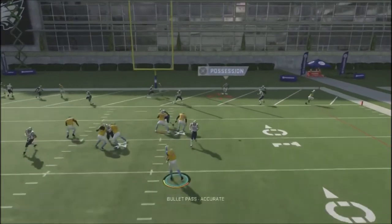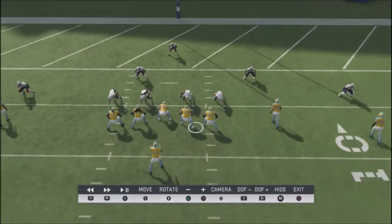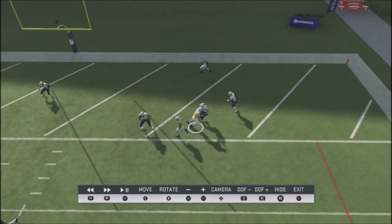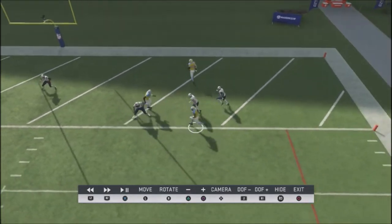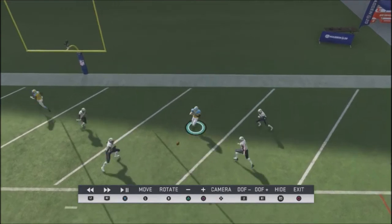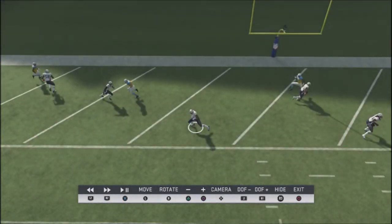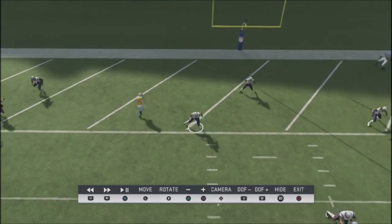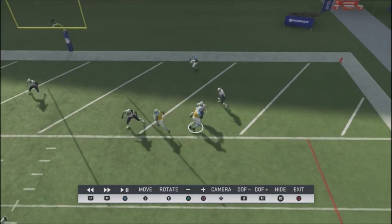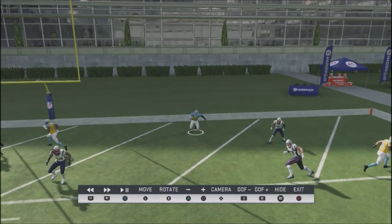One of these particular back side routes is going to get open. With the out route and slant route on the back side, the route at the back of the end zone will often be wide open for an easy completion. If he's using his defender to take away the quick read and concentrating on the left side, those two guys clear out the zones, leaving the back end of the end zone away from his user wide open for another touchdown.